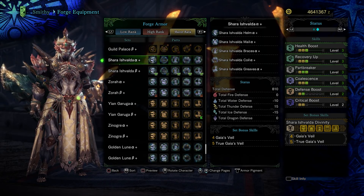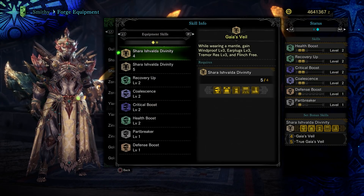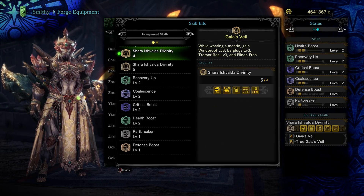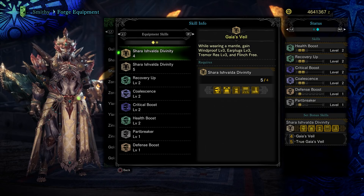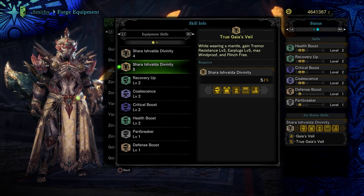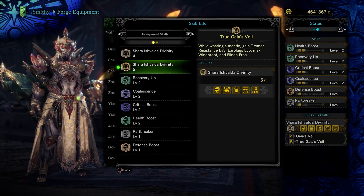At first glance it's not that amazing, although we've got something interesting going on with the set bonus: True Gaia's Veil, or regular Gaia's Veil. What it does is, when you have a mantle equipped, you get windproof, earplugs, tremors resistance, and flinch-free — basically all the things that protect you from the impairments monsters can do. And with the five-piece, you have everything maxed out. So essentially this gives you Rocksteady, but no matter what mantle you're using. You can wear a mantle that lasts longer or recharges faster than Rocksteady.